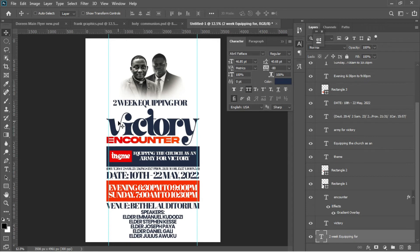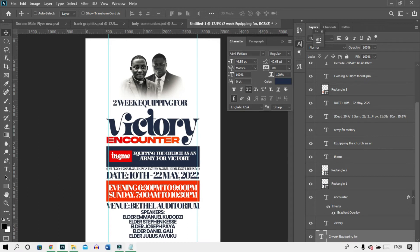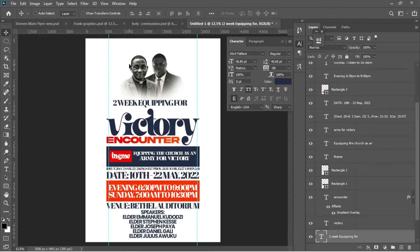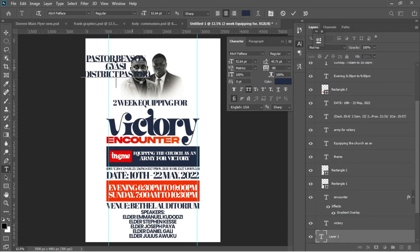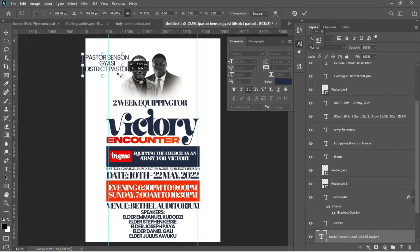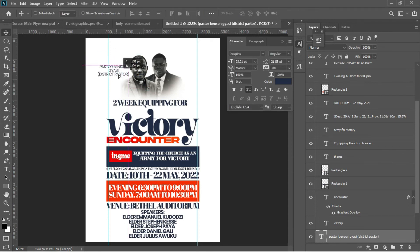The next thing is to add the names of the pastors. Go to the notepad — I have their names: Pastor Benson JC. Select everything, Ctrl+C to copy. Go for the Text tool, left-click, Ctrl+V to paste. Ctrl+A to select everything, change the font from Abril to Poppins, Ctrl+T to transform to the precise small size, and place it on the right side.